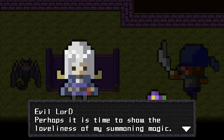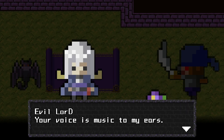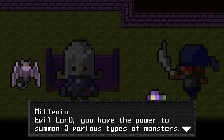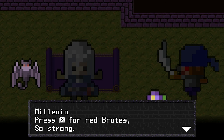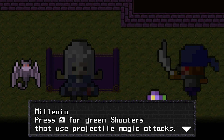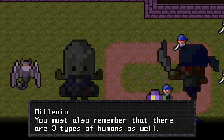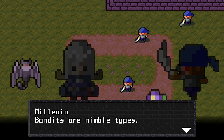Perhaps it is time to show you the loveliness of my summoning magic. The first one played like an RPG — what does this do? I have the power to summon three various types of monsters: X for red brutes that are strong; Z for blue nimbles that move very quickly, like the blue bandit over there; and S for green shooters that use projectile magic attacks. This plays very much like a rock-paper-scissors style, a very simplified kind of RTS or tower defense thing.